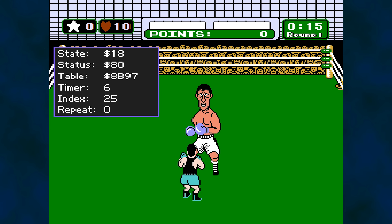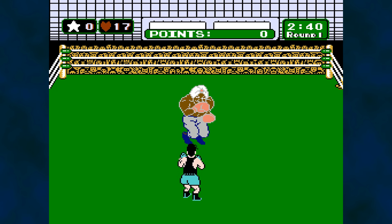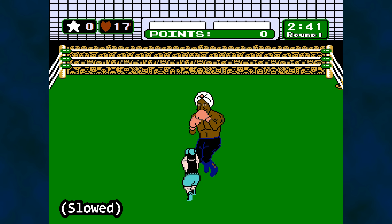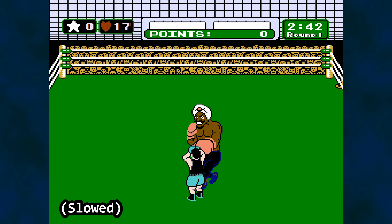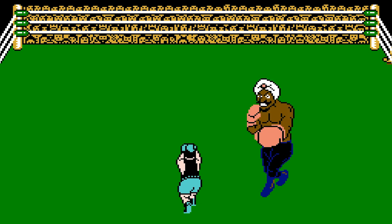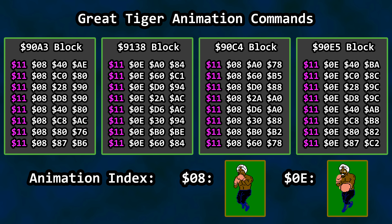Boxers that share the same logic bank may also share a state, such as the idling animation logic in the case of Joe and Don. Some sequences are boxer-specific. Let's talk about Great Tiger. That spinning-around-the-ring maneuver uses a long sequence of 11 hex commands to relocate the sprite to a new place for a single frame. It alternates the side of the ring he occupies with each new frame. When played in sequence at 60 frames per second, it appears he is moving clockwise around the ring at a very fast speed.